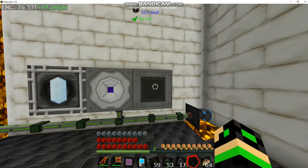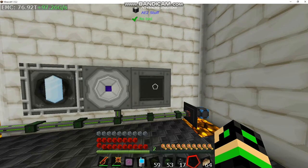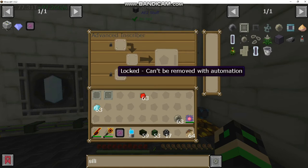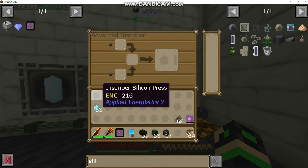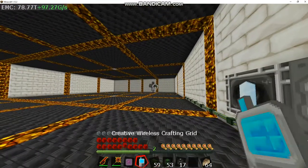Pretty cool! You plug that in like so, and it connects off the energy acceptor. These are locked — so you can't remove with automation. If you're going to use these inscribers for more than one recipe, you want to make sure that they're unlocked, otherwise it won't work. If I throw in this and all this silicon, see now it will stack — and that's helpful.